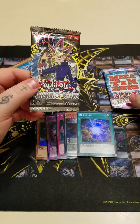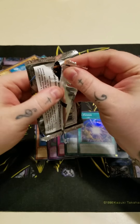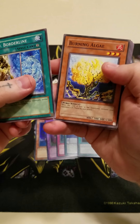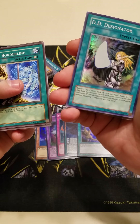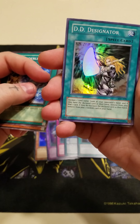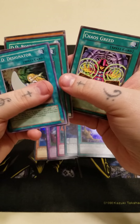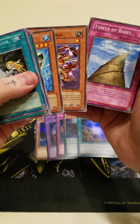Let's do Invasion of Chaos — just a retro pack in here. Can we get a foil out of one of these? That would be awesome. We got DD Borderline, Burning Algae, Stealth Bird. And we did — we got DD Designator! That's awesome. Don't think this is too crazy to get, but it's nice that we got a foil card out of a retro pack. And we got Stray Lambs behind it as well. I can't believe we pulled a foil out of one of these. We got Chaos Greed, Torpedo Fish, Crimson Ninja, and Tower of Babel. I don't think I've ever pulled a holo card out of these packs before.